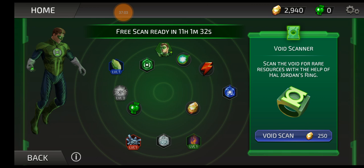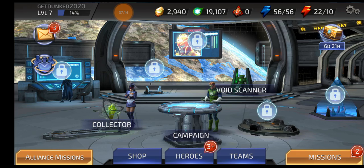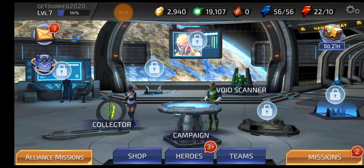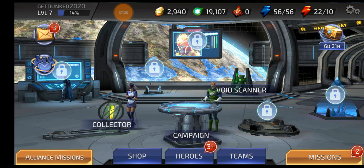Save your Void Scanner charges for when you see a character you really want to roll for. Some of the rares have been included in the Void Scanner nowadays. If you see a Black Adam, a Firestorm, a Black Canary — characters that you cannot actually farm reliably — and you have several charges stored, go for it. Sometimes it pays off.